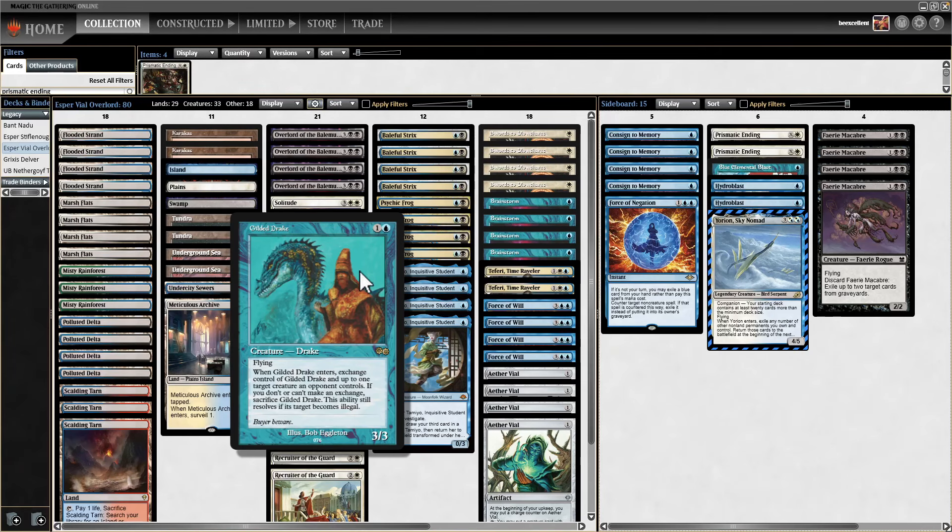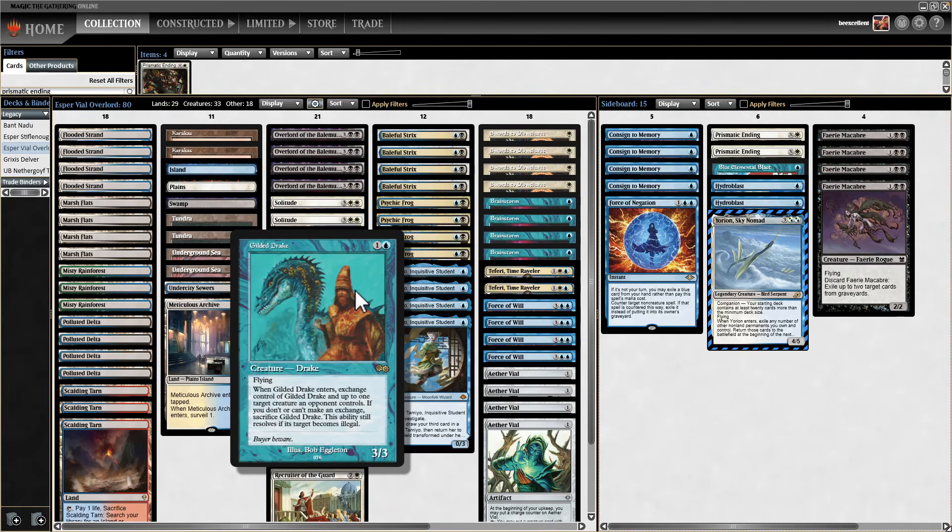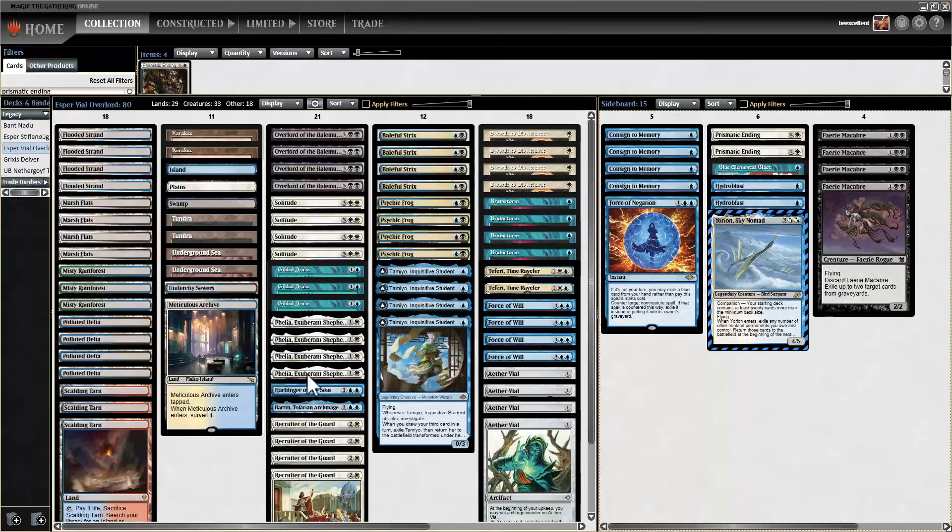This is Esper Vial, one of my favorite decks. I own it all in paper including the Gilded Drakes, a rare expensive reserve list card. Gilded Drake lets you steal your opponent's creatures — incredibly powerful when they're playing Archon of Cruelty, Devourer of Destiny, or other big creatures. You exchange your 3-3 flyer for their best creature, then blink Gilded Drake with Felia and suddenly you've got a second and third creature. You can keep doing this every turn — stealing their best creature, stealing their Psychic Frog.